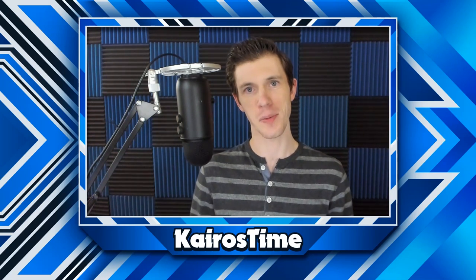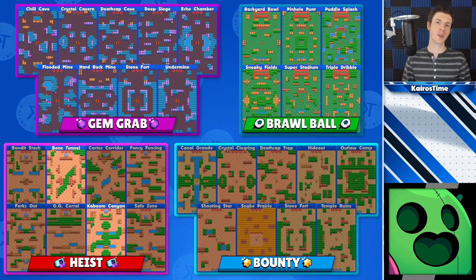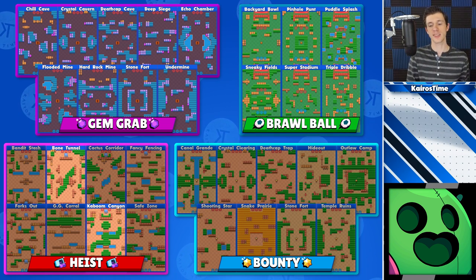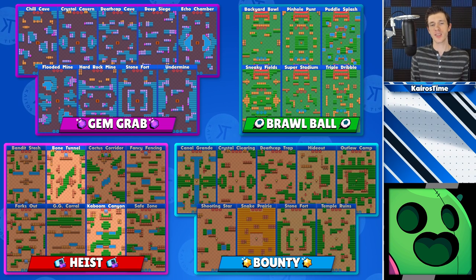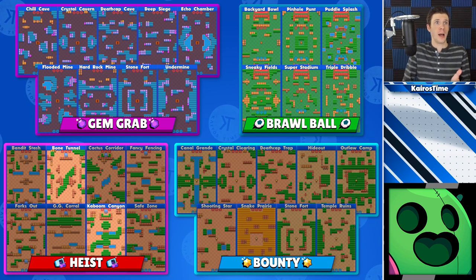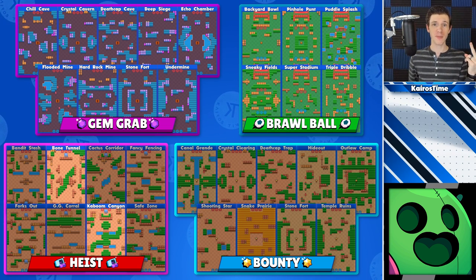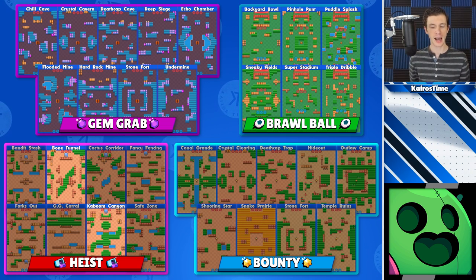And of course, guys, we've got the Legendary brawlers. Spike thrives on maps with a medium amount of walls. It typically doesn't matter too much if there's a ton of grass or several choke points, because his attack does such a good job covering a very large area, even around walls. Spike can be played on any Gem Grab map and any Brawl Ball map. For Heist, he can be played in solo queue for Bone Tunnel and Kaboom Canyon. I wouldn't solo queue with Spike in Bounty at all.